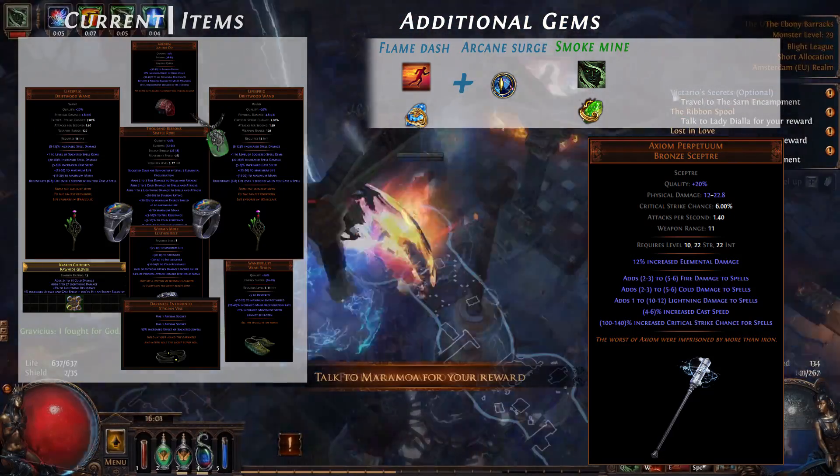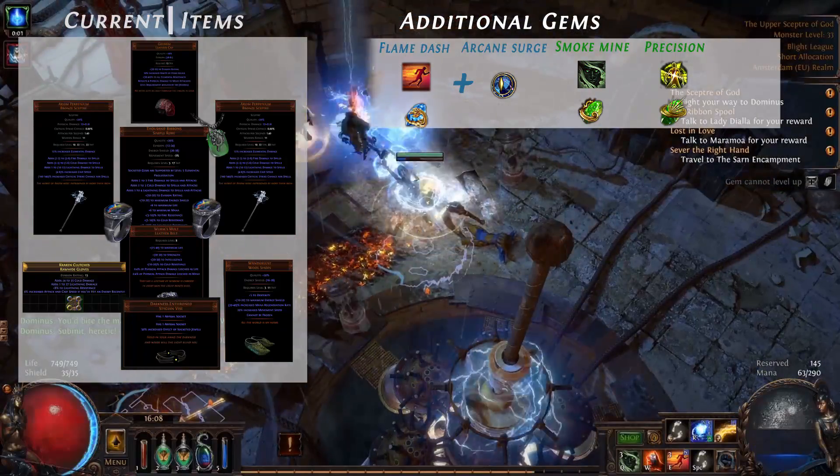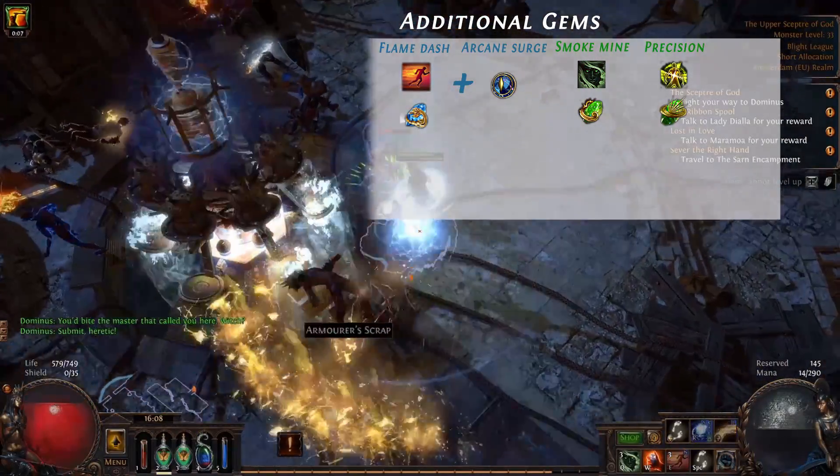We also start using Axiom Perpetuum, one in each hand. If you want, you can use Precision as well because the Axiom gives you a lot of crit chance, so we actually have quite a decent crit chance in the beginning.